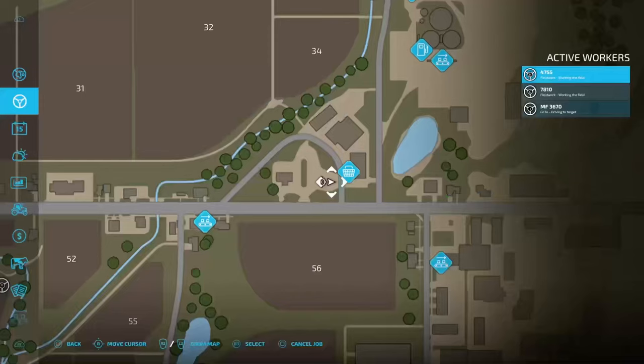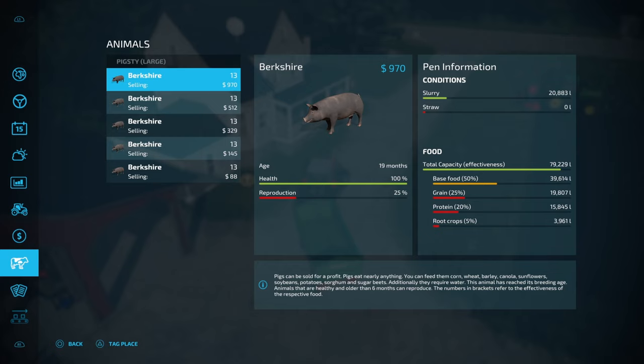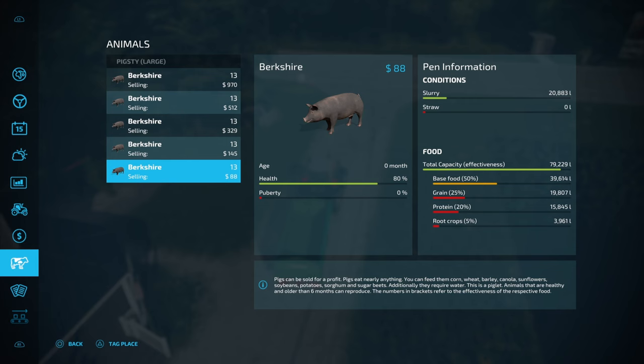While waiting for the fieldwork to complete, we're going to go back to the shop and grab another load of pig feed. We should be pretty close to having this nearly maxed out — which is ideal. 20,000 litres of slurry — that's also a good position.